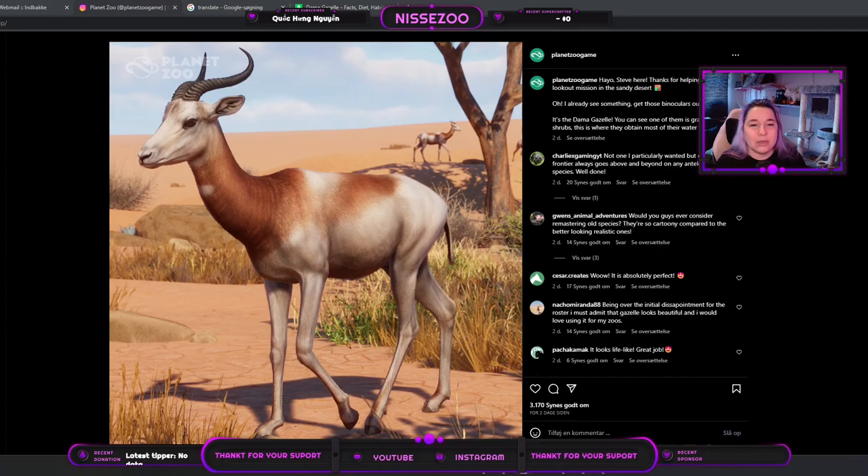Here we can see the post: 'Planet Zoo game — hey, it's Steve here, thanks for helping me on this lookout mission in the sandy desert. Oh, I've already seen something — get those binoculars out, it's the dama gazelle!' You can see one of them is grazing on the scrubs, which is where they obtain most of their water to survive. And already it seems like we're going to have multiple colorations.